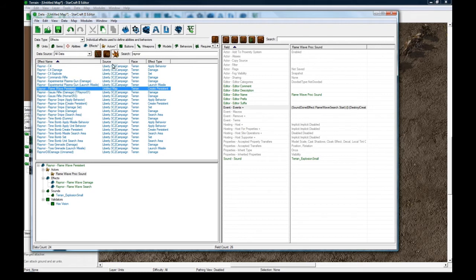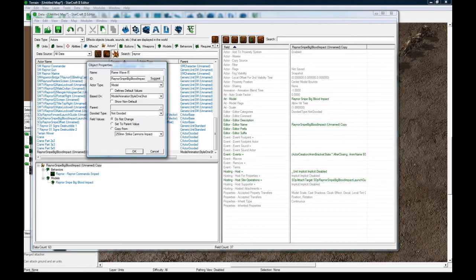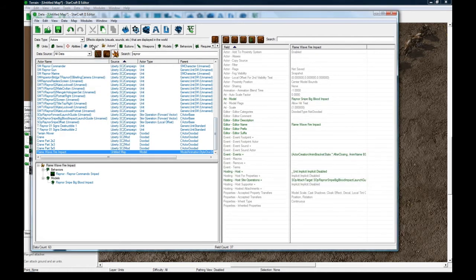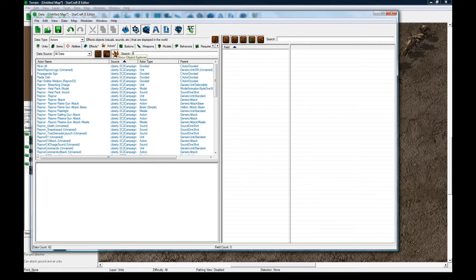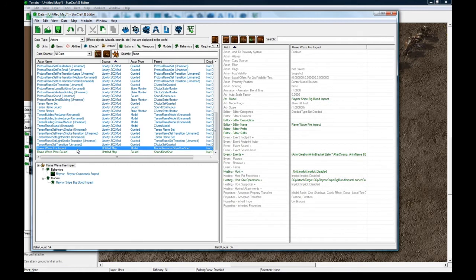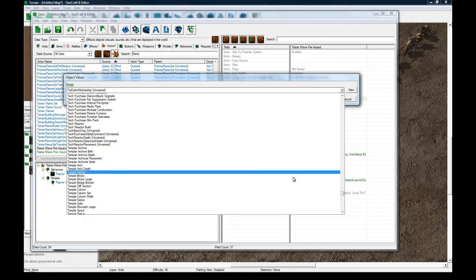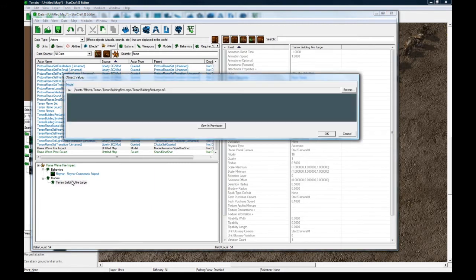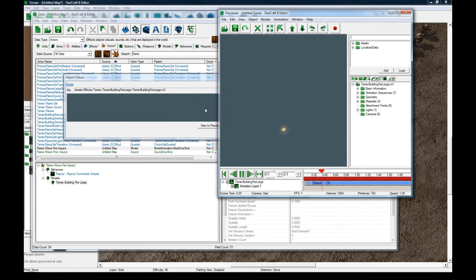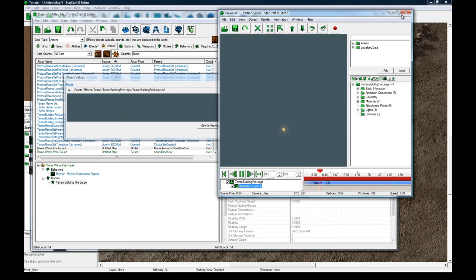The other thing that didn't get linked, which we need to go into actors, is this thing. We need to change this to be Flame Wave Fire Impact - this will be the actual fire model explosion. It's not linked right now to the effect because something got changed. Let me search for flame so I can see my thing. So what we need to do is change the model - I'm just going to use Terran Building Fire Large. You can double click on the model value, then click View and Previewer to preview it. You can right click and change animations to see various animations for the model.